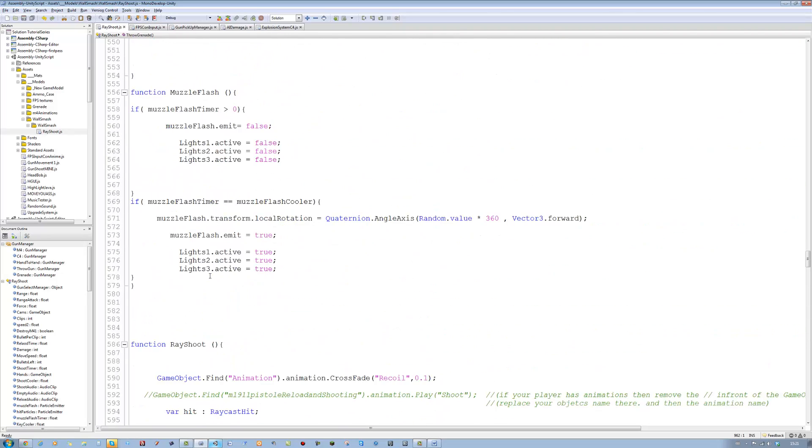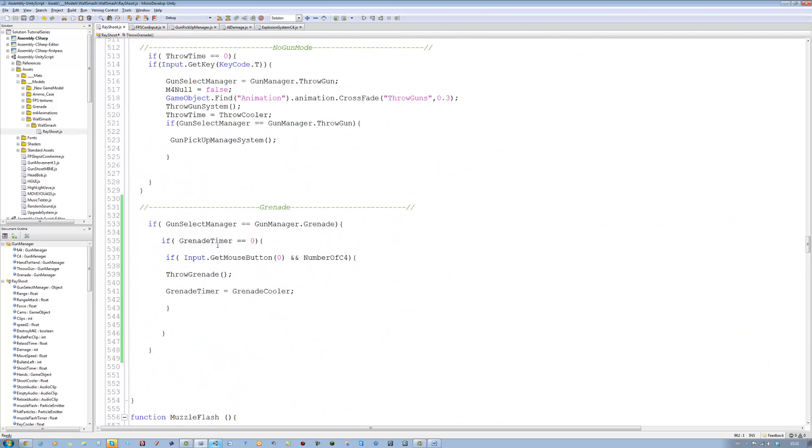Let's see what we have: if input dot get mouse button zero - there it is. It's supposed to be number of grenades, not number of sea falls. So that's supposed to be number of grenades. There we go, now let's see if that works.